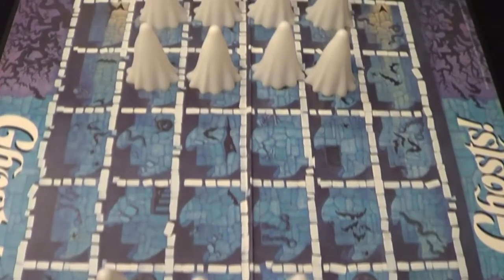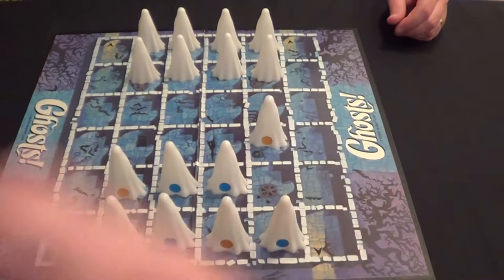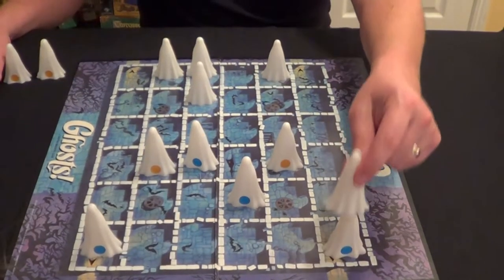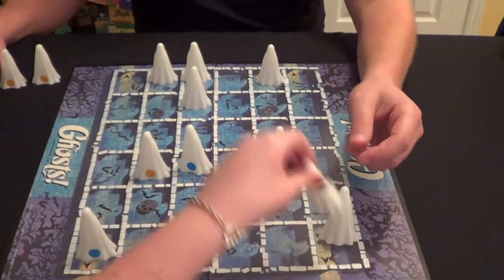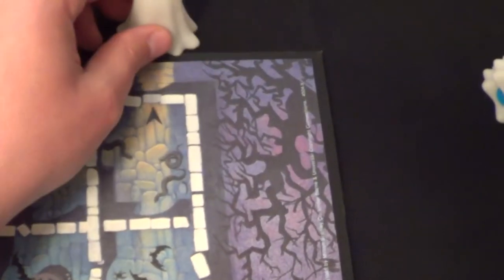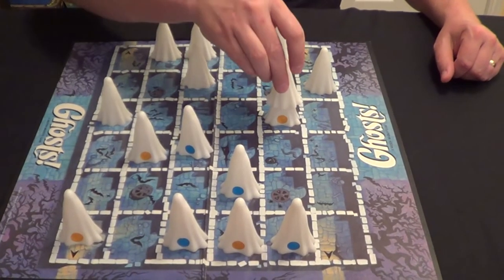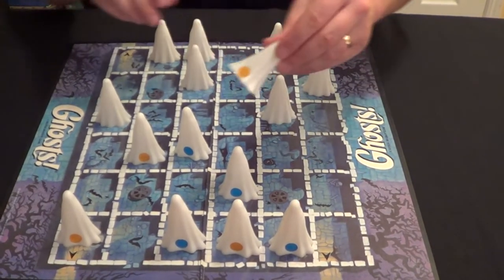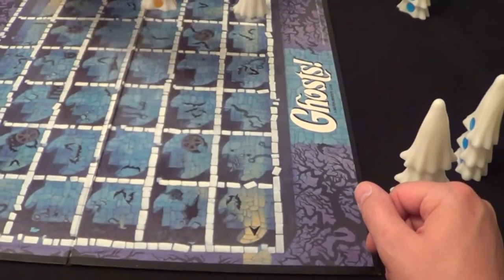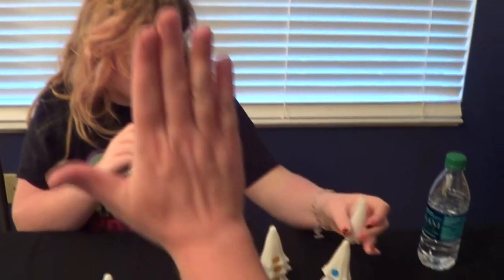This is what the game would look like at the start. Each player has four good blue-spirited ghosts and four evil yellow-spirited ghosts. In turn, each player will advance one towards their opponent. You're hoping to capture all four of your opponent's good-spirited ghosts and win the game, or advance one of your blue-spirited ghosts through one of the two doorways on your opponent's side of the board. However, be careful — if you capture all four of your opponent's yellow-spirited ghosts, you lose the game. Here, Emily has captured my last blue-spirited ghost, thus winning the game.